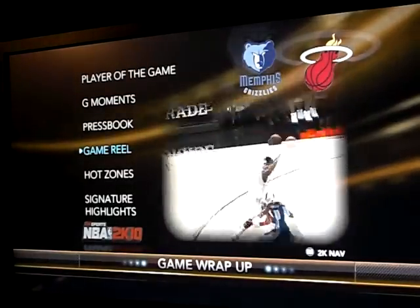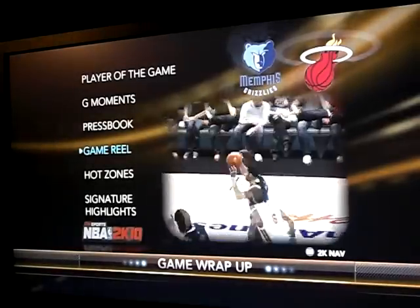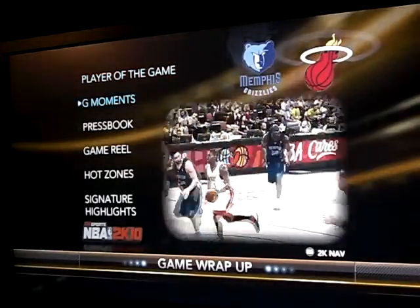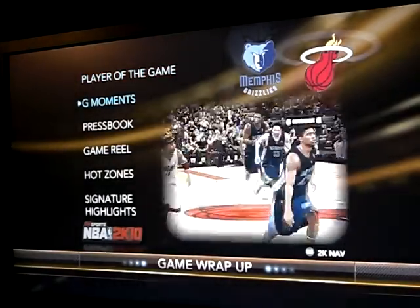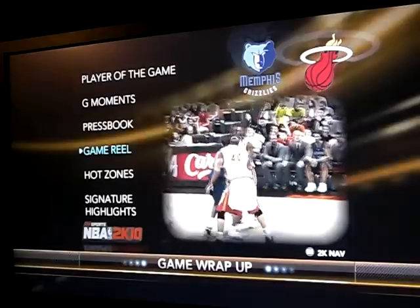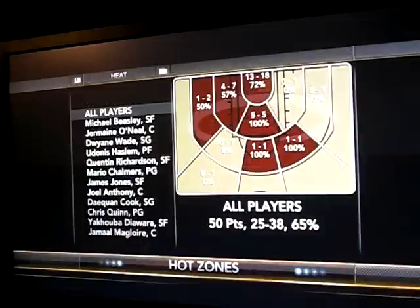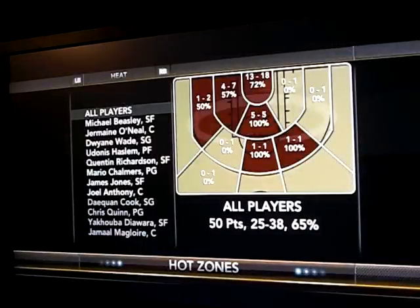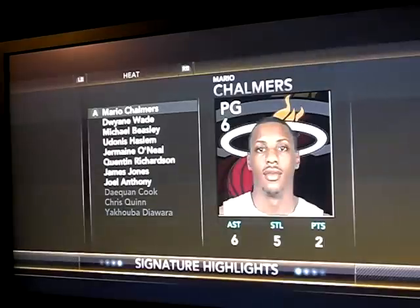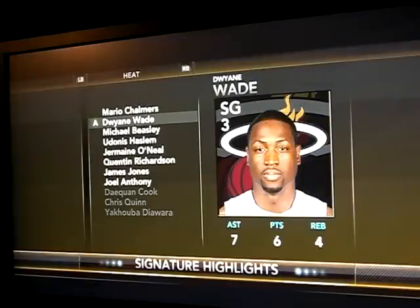Real quickly, just take a look at the menu. You have 'Play Every Game' where it shows highlights, and 'G Moments' is another screen showing certain highlights. 'Press Box' shows you screenshots of the game. 'Game Reel' is what you see right now — those are highlights. 'Hot Zones' lets you look at each player and see where they were hot or not. 'Signature Highlights' — I think 2K had this last year — lets you see what each player did.